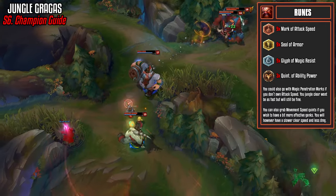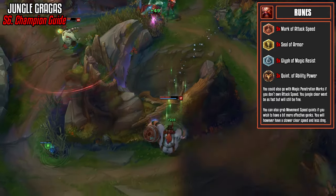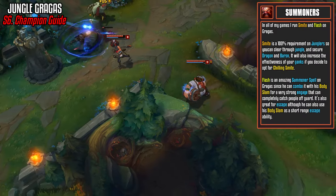Having magic penetration is great as well. You can also grab movement speed quints if you wish to have more effective ganks — you will however have a slower clear speed and less damage, but at least you can get there quicker. Finally, if you didn't really care about having magic resist, you could always get attack speed blues and just put out a bit more damage.